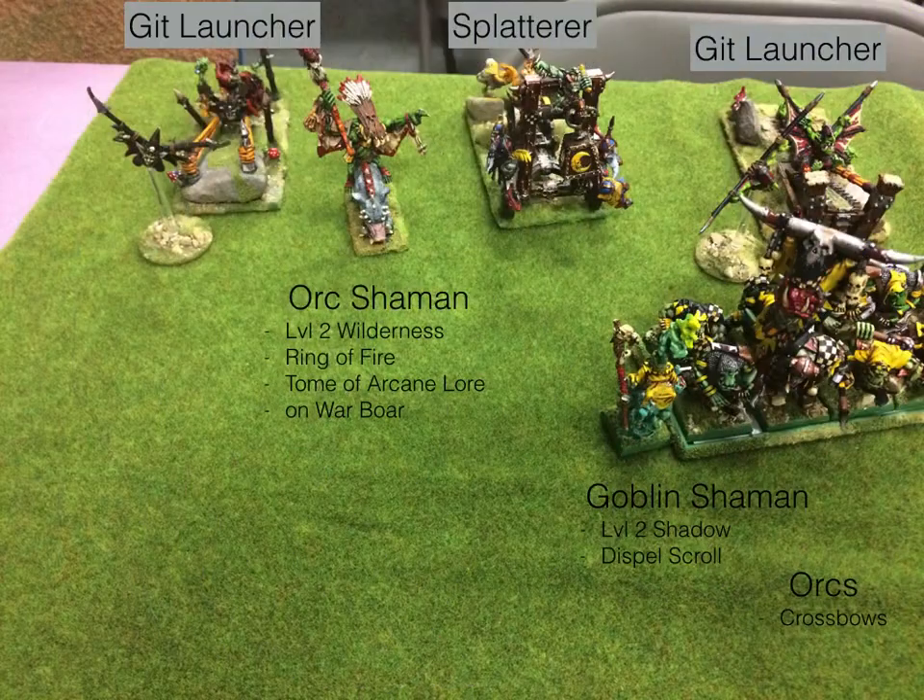We're playing one version back from the most recent rules because that's what the tournament was doing, and he had his list put together. So, deployment starting on the far left: he's got a Git Launcher, an Orc Shaman rocking the Lore of Wilderness, a Splatter which is basically a stone thrower, another Git Launcher. He's got a unit of Orcs with crossbows, and attached to them he has a Goblin Shaman level 2 Shadow.